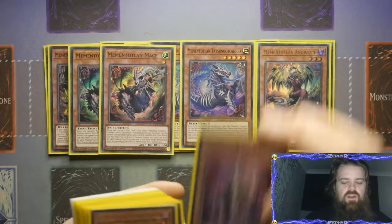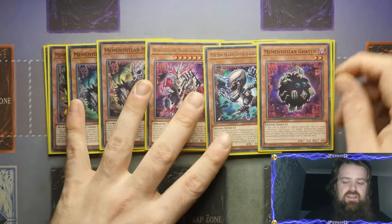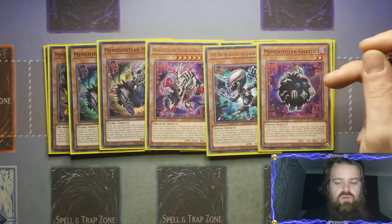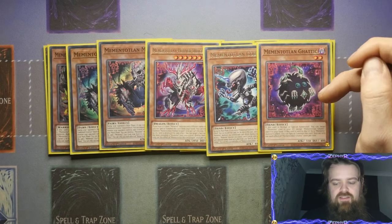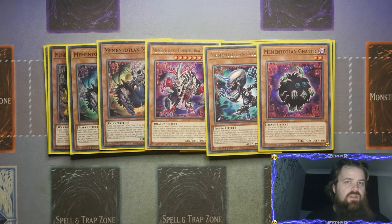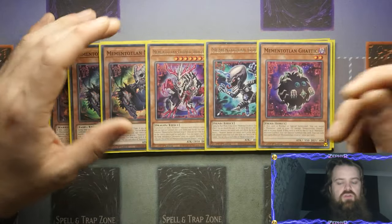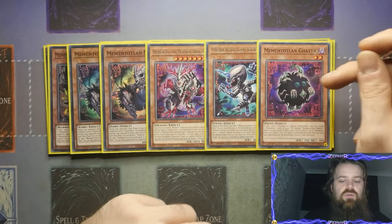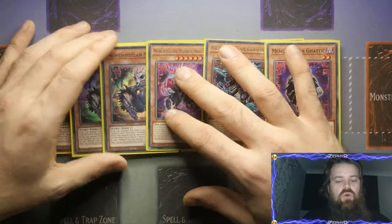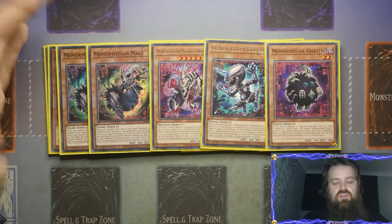We've then got two Mace, followed up by one Trihorn Dragon, one Goblin, and then one of the brand new Gatic. The reason Gatic is so good is on normal or special summon, you get to target a Memento card in your graveyard except itself and add it to the hand. If it's sent to the graveyard by a Memento monster's effect, you get to special summon this card. It gives you an additional resource on the board that can then be later destroyed by your other Mementos. On top of that, it allows you to add one of the cards sent to the graveyard off something like Goblin back to the hand, or recycle Mace, which becomes a bit of a snatch deal during your opponent's turn.